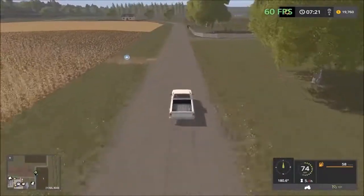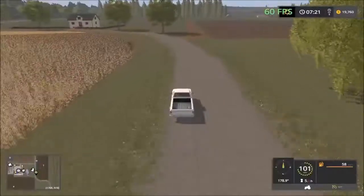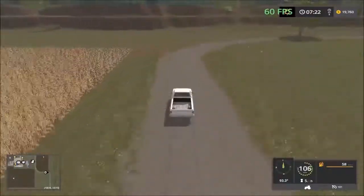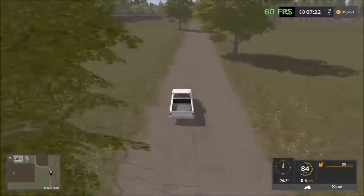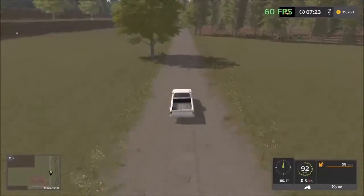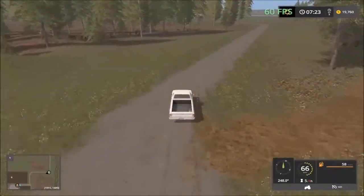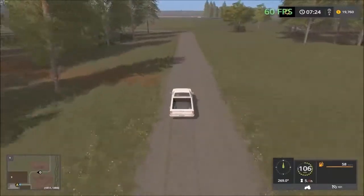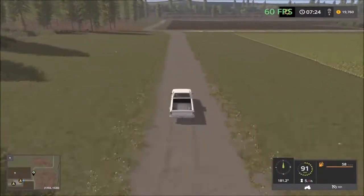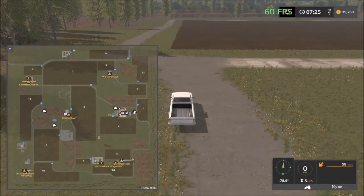We're bypassing the farm now. Chickens are there — you come in here to take care of the chickens, there's a chicken pen. Down here we have the forestry area. Up here we have the biogas plant and more forestry. We have a large forestry — there are small patches of forestry around the map, but here is the largest area.